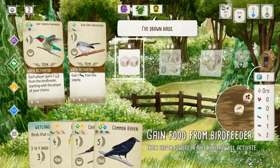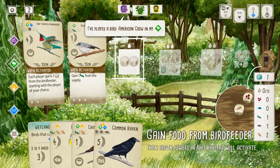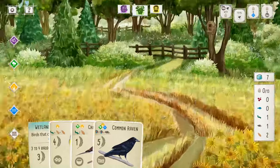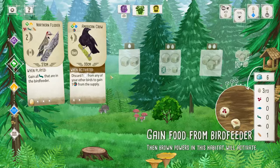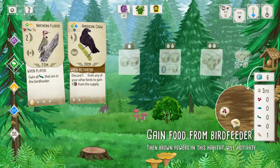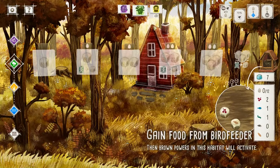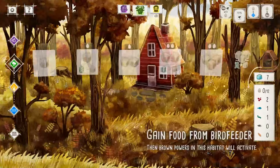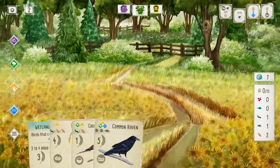If you don't know anything about Wingspan, it's an extremely popular game that's all about building up your bird sanctuary by gathering bird cards, building engines, and trying to get the most points. Throughout the game you'll be getting different cards, but you need food — which you'll get from a different track — to play these birds. You'll also need eggs from another track to play birds into later slots. We actually have a review of the board game as well as a how-to-play linked below.